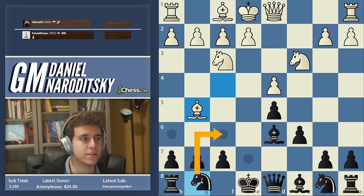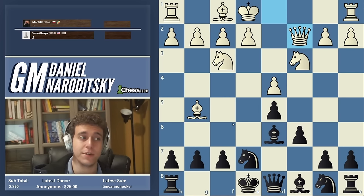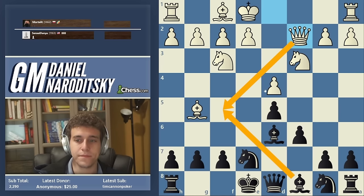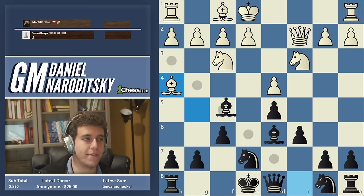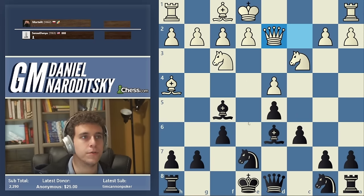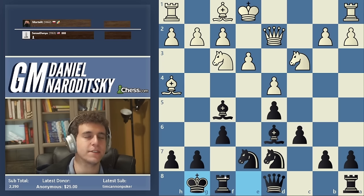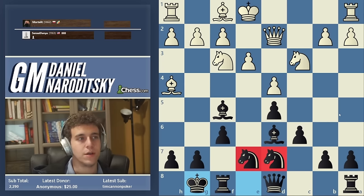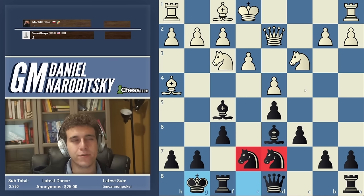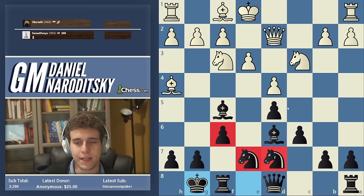The main line continues Knight e7 — you can play Knight f6 too, but that is a little weird. Queen c2 is most popular, trying to stop the bishop from coming to f5. After f6, Bishop h4, Bishop f5, Queen d2, Knight d7, e3, you get this slightly souped-up Queen's Gambit Declined where the knights are on e7 and d7. Probably maybe a tiny bit better for White because the pawn on f6 is a little awkward.